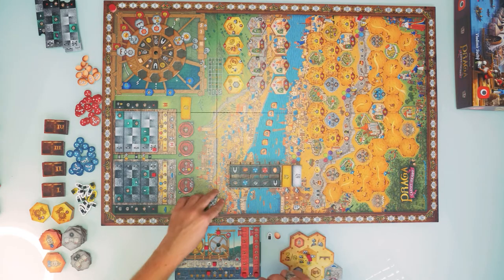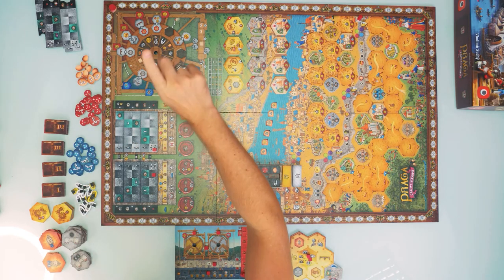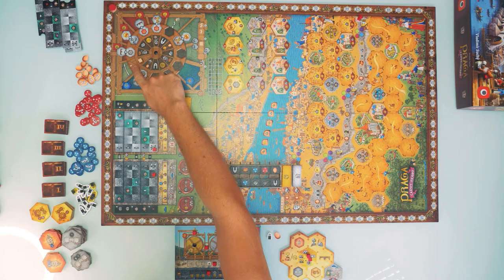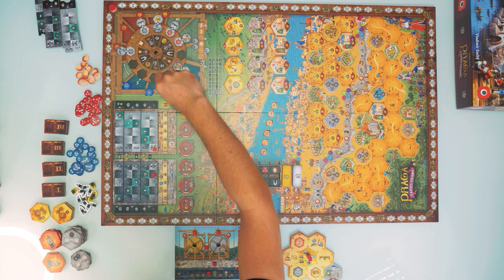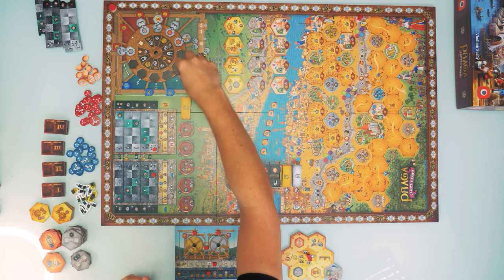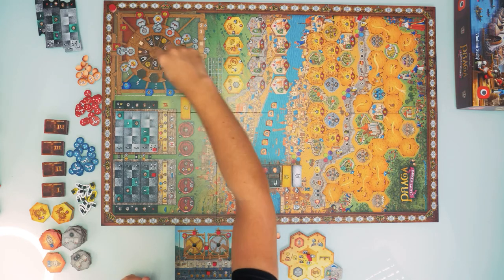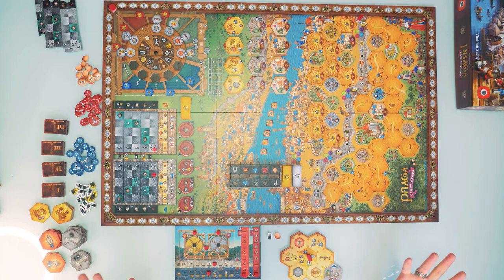My turn is over. I fill the gap in the display with a new tile, place my action token on the last available space. Because the arrow on the action wheel was pointing to the arrow symbol, I spin the wheel twice — not once. The solo player then removes one tile, puts it at the end, spins once, and it's my turn again.